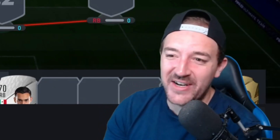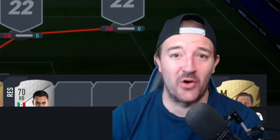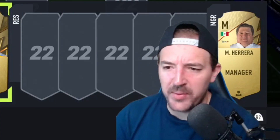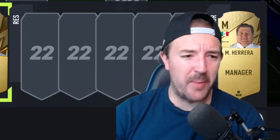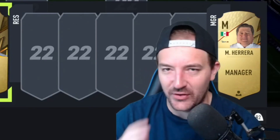The latest SBC EA have released is Carlos Vela, so I'm going to build the best possible Mexican team on FIFA 22. I've been on Futbin all morning and I have built the best possible team. There's no cop-outs, there's no fraudulence going on. This is the best possible Mexican team on FIFA 22.